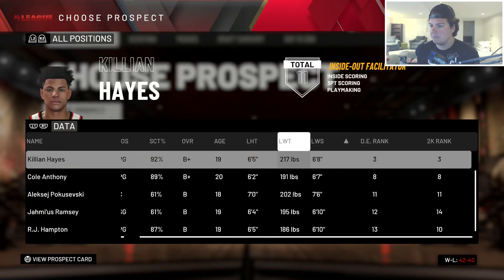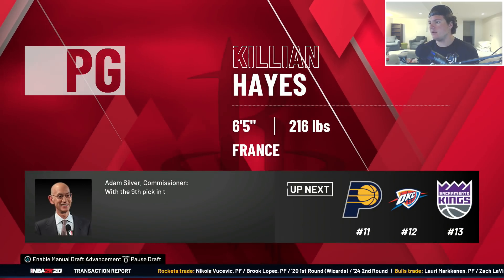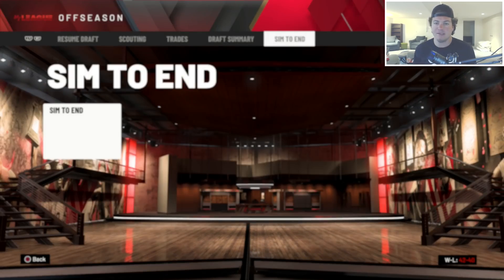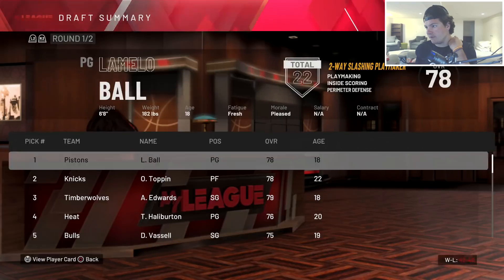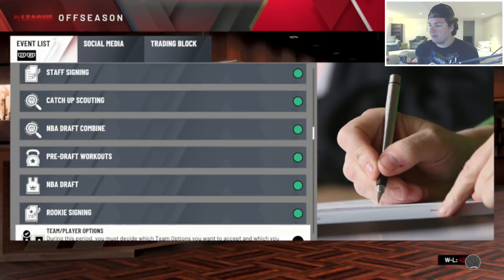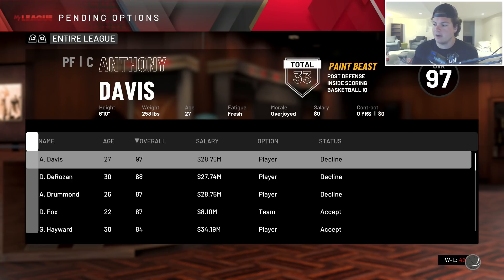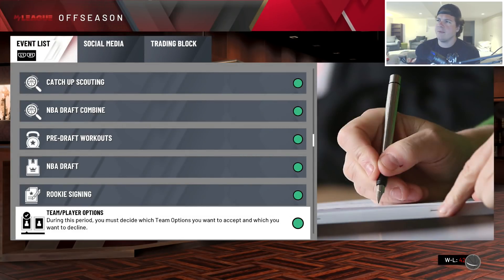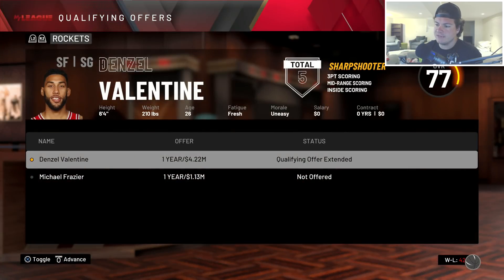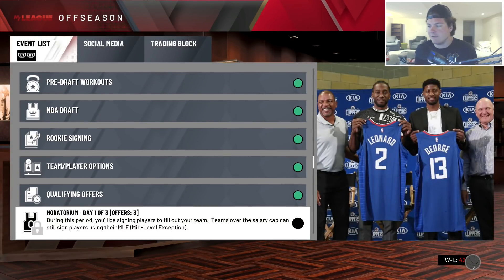Killian Hayes is still available - out of France, probably going to be our new point guard. He'll be a 76 overall for us. I'm definitely excited to use a new guy. Evan Fourney declined his option after putting up a ton of points, so I'll probably keep him coming off the bench. Davis Bertans is more likely to be in the sign-and-trade department than Fourney after scoring 20 points for us this year.